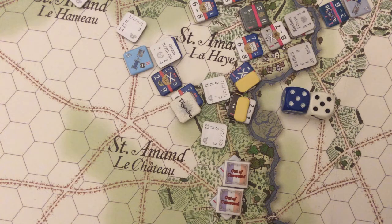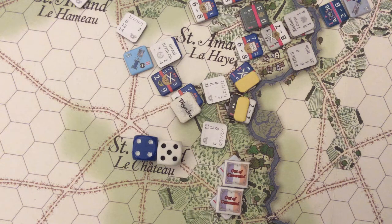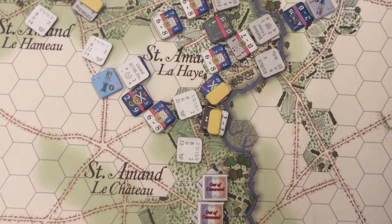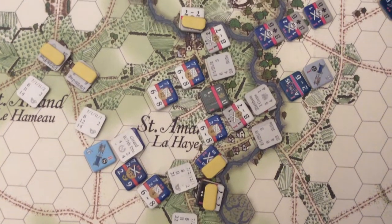It's time for the French reorganization. They only have one unit that needs to make a morale check — the disordered unit. They roll a 45 and even with the minus 3, that is sufficient to recover morale. This is where things stand at the conclusion of the 3 p.m. turn.